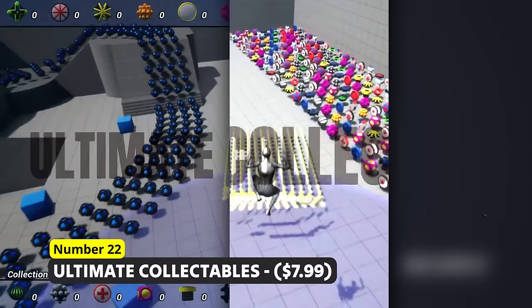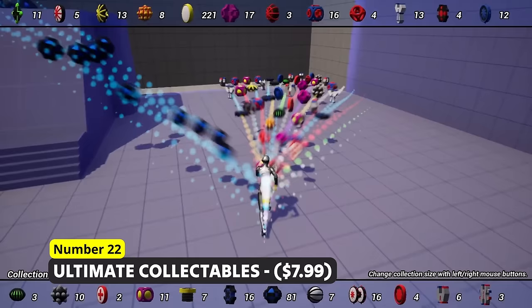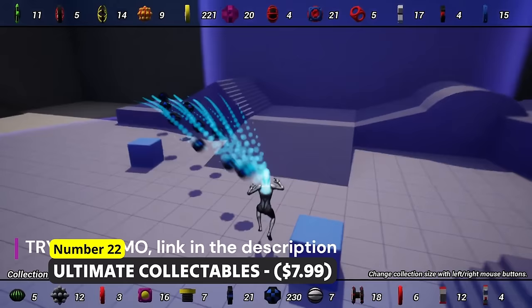Collect collectibles using Number 22: Ultimate Collectibles. Collect different animated items with a smooth pickup animation. Perfect for a bunch of different types of games and ready to use out of the box with nice effects and sound.